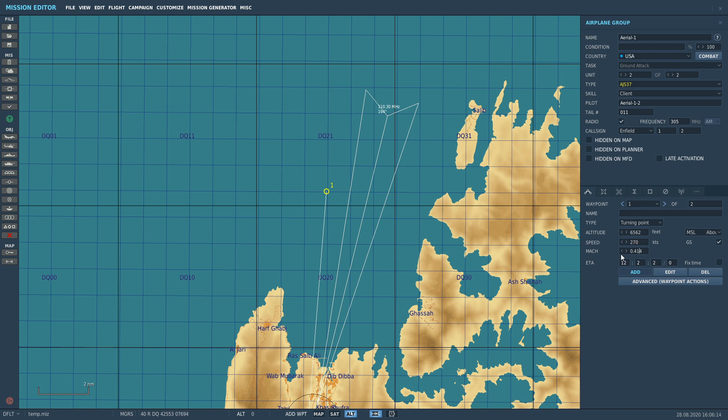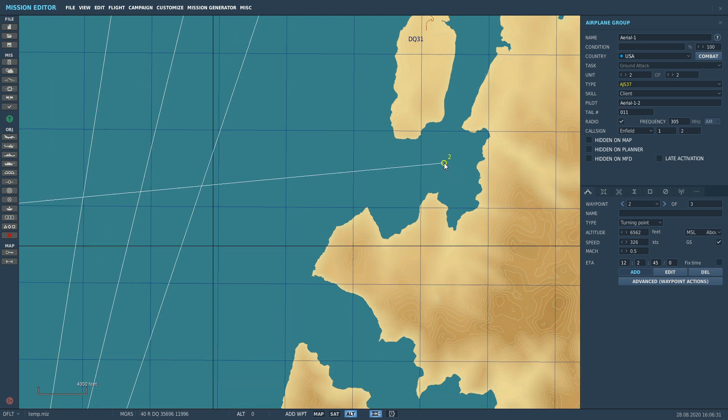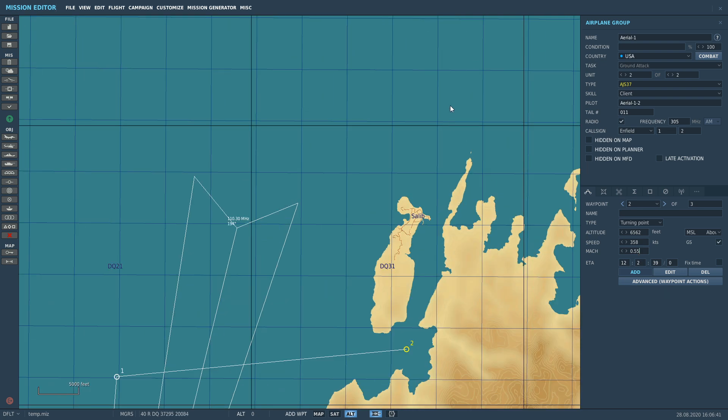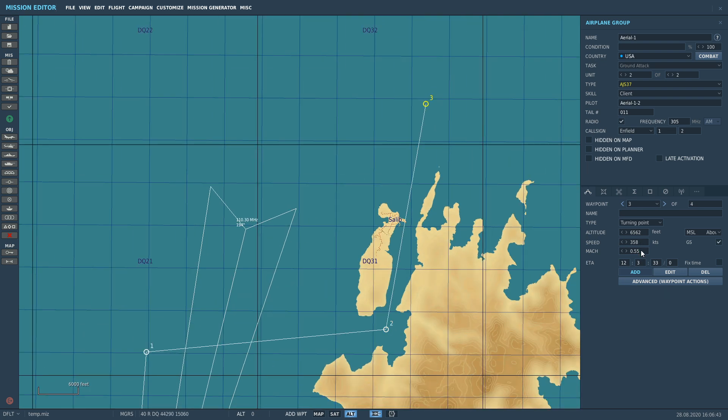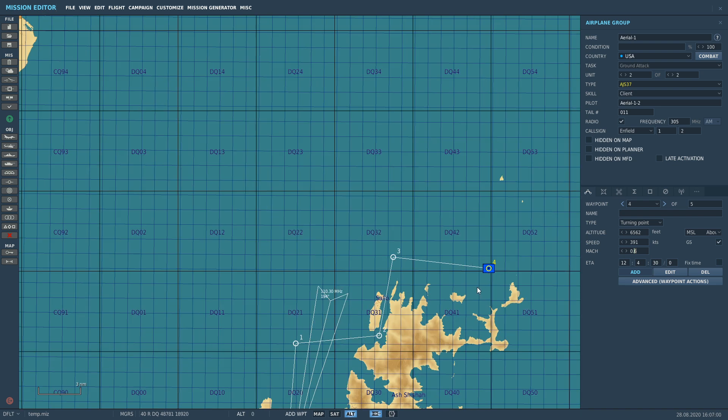I'm going to set it as Mach 0.6 — 391 knots — actually let's make it Mach 0.5. Next I'm adding another waypoint, making the course as hard as possible to show how difficult this can be but also how it's possible to overcome it. Waypoint 2 is going to be there with a different speed, so we're constantly fluctuating speed as per our flight plan. Another waypoint set to Mach 0.6, and finally the target waypoint — Mach 0.6. So we've got four waypoints set up with speeds assigned.